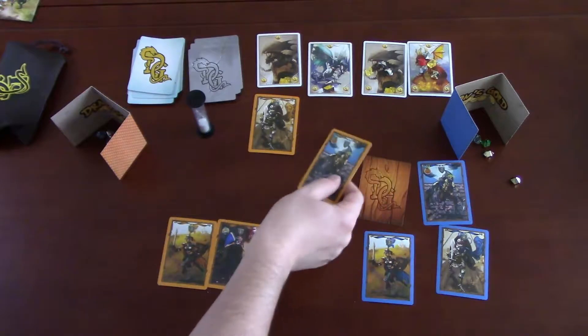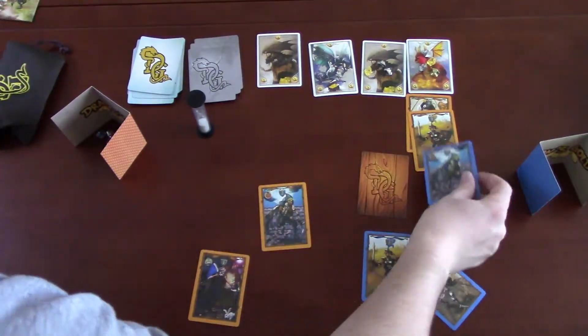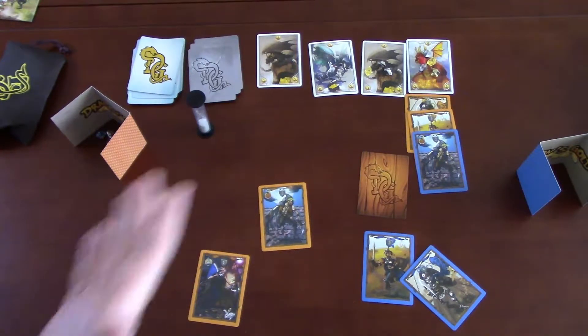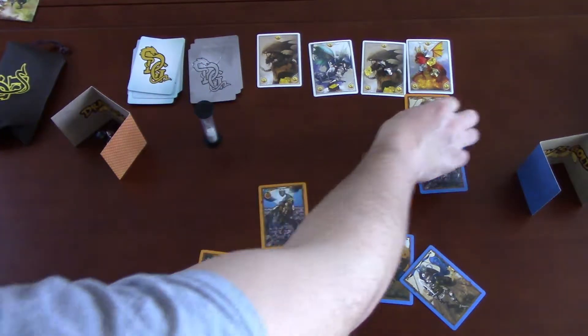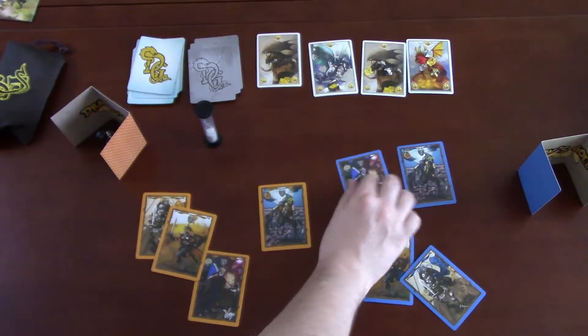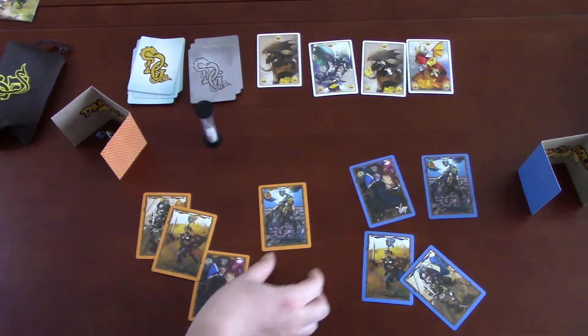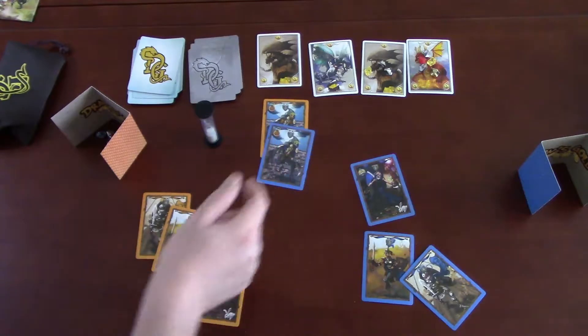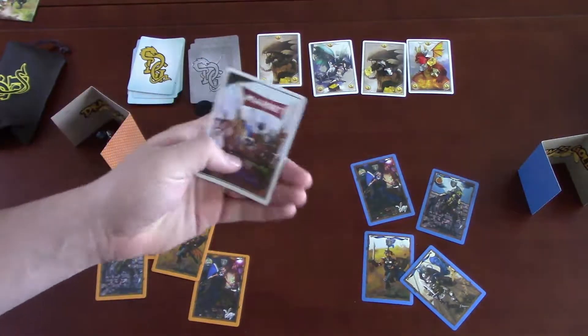You might spend your best heroes chasing one dragon, then Nathan throws in his thief and suddenly you're struggling over the treasure and could end up with nothing even after committing your strongest cards. You can allocate resources to hurt somebody or to help yourself, but you never know what everyone else is going to do. With more players it gets even more nerve-wracking — you don't know who will jump in and steal gems you really need.